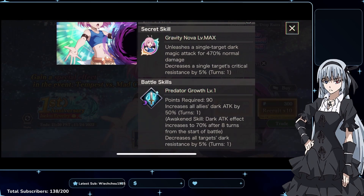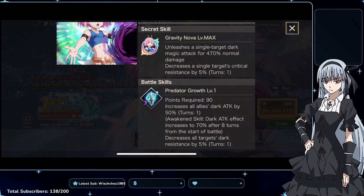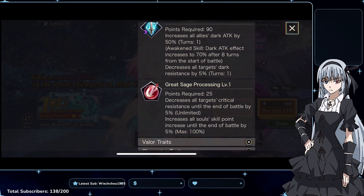The big question we all had was about the second skill — is it going to be an orb change or something else? It's not an orb change. It's called Great Sage Processing at level 1, and it costs 25 points. It decreases all targets' crit resistance until the end of battle by 5%, and increases all souls' skill point increase until the end of battle by 5%. That's kind of disappointing — a lot of people were hoping it would be an orb change.